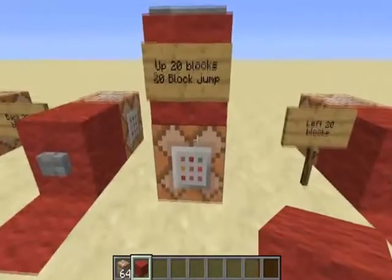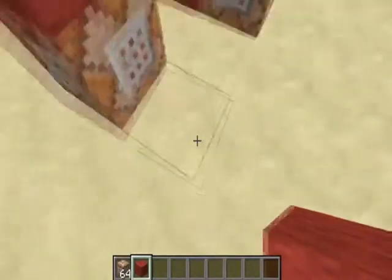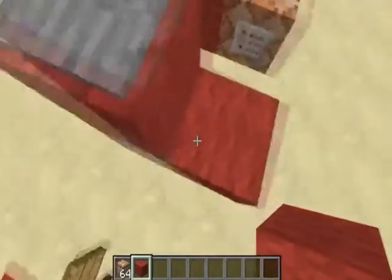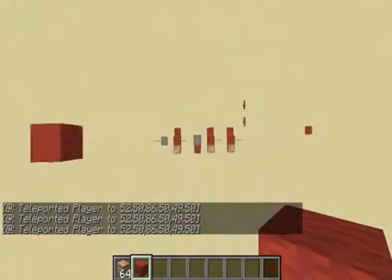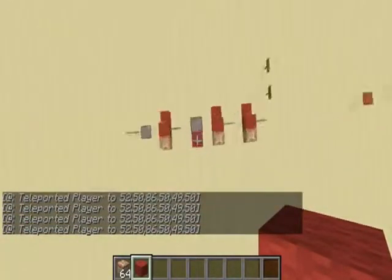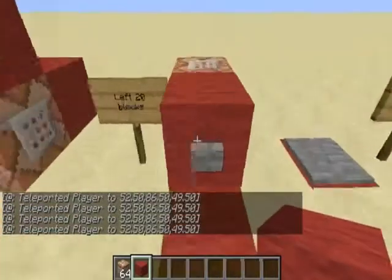I've also got one here set to teleport me up 20 blocks. All you want to do is step onto the pressure plate and it teleports you up 20 blocks — then you drop back onto it and it just continues on.